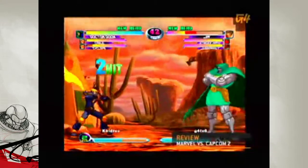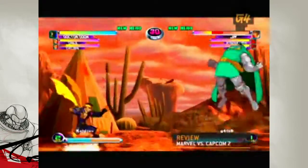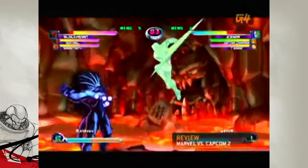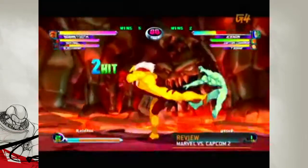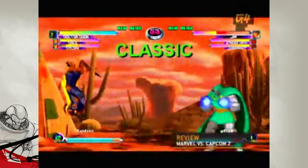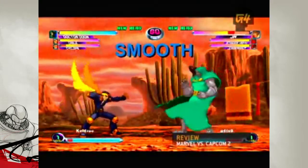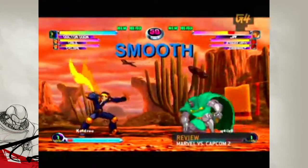This latest version of Marvel vs. Capcom 2 handles modern TVs by widening the backdrops to fill widescreen. This is pretty much just aesthetic since the actual play area remains the same. There are also three detail settings: crisp is the best, classic is, well, classic, and smooth is somewhere in between — for all of you out there who like your graphics set to blurry.